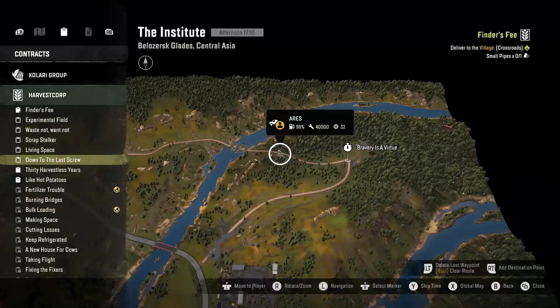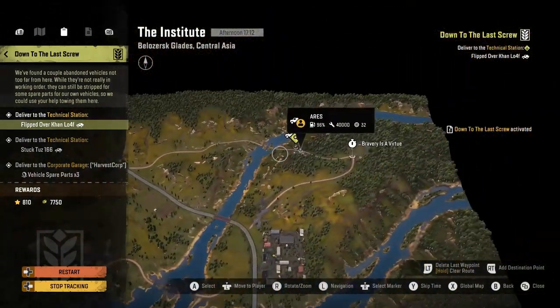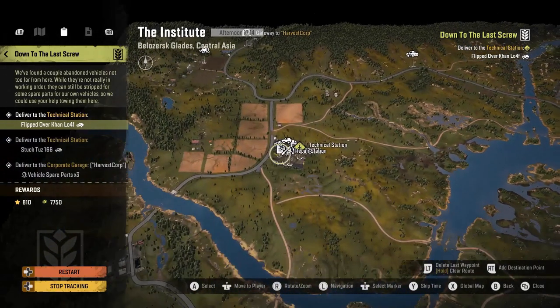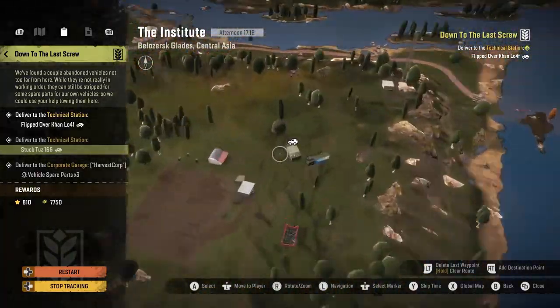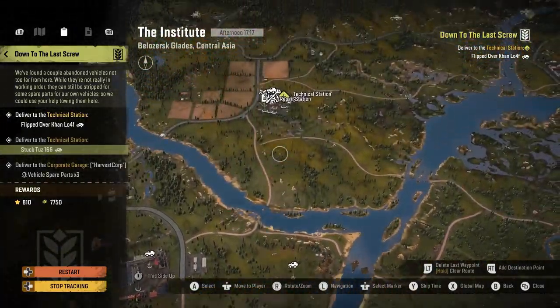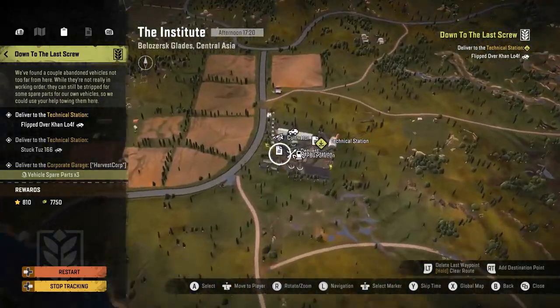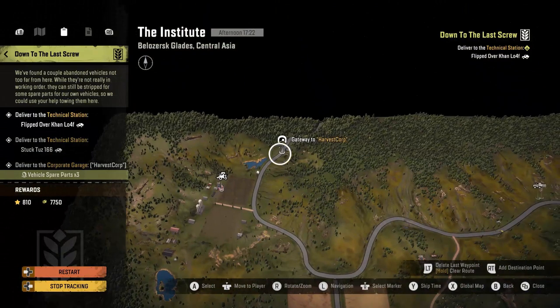We're almost done — down to the last screw. This is going to have us bring a Con Loaf from here on the Institute, upper right corner, to the technical station. We also have to bring a TUS166, which is also on the Institute, up to the technical station. Then we need the three vehicle spare parts which we grabbed extra earlier in the video — we actually had to drop them off at this same station, then drive north into Harvest Corp where they need to go. We'll do the two vehicles, then switch back to Harvest Corp and deliver that.